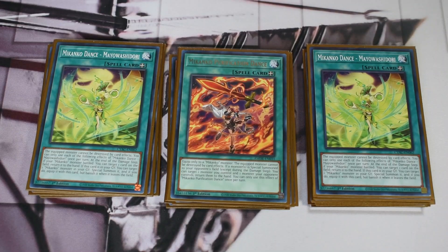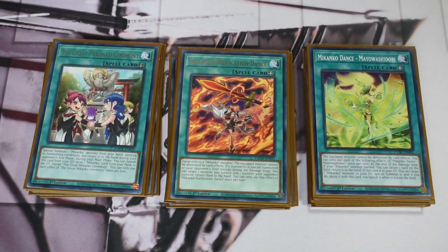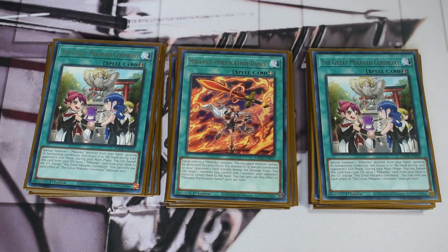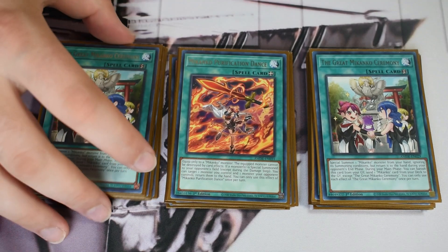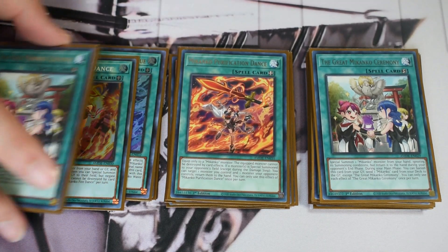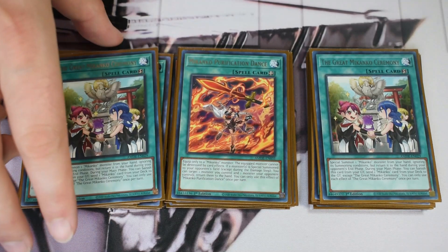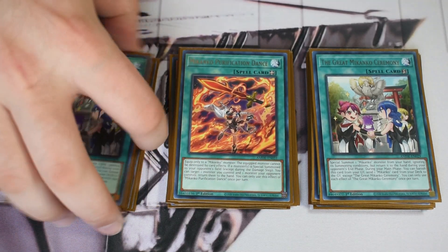Fire Dance has come up at two and I'm fine with it — it's a great card that on activation Monster Reborns a Makanko and equips it. Then two Maya Maya Wardashi and one Rondo Reflection, the Snatch Steal equivalent, plus the banish-from-grave for recovery. The deck has a good bit of grind but you're still trying to OTK as fast as possible. Then one Purification Dance and two Grand Ceremony — that's what you use to turbo Ohime ignoring summoning conditions.